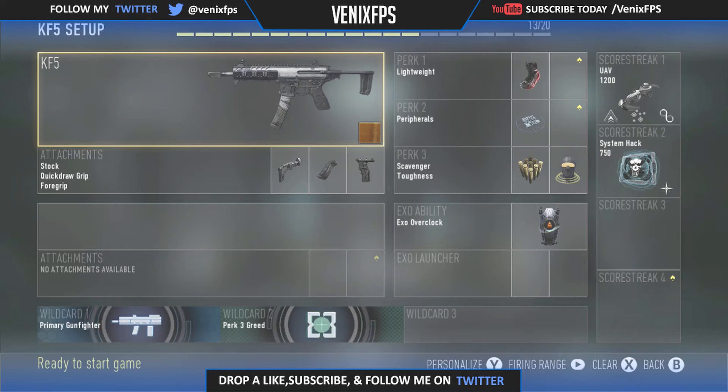For perk one you're going to have lightweight, perk two you're going to have peripherals, perk three you're going to have scavenger, and a bonus perk three you're going to get toughness.